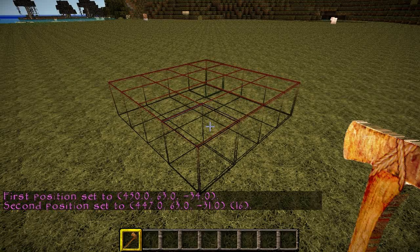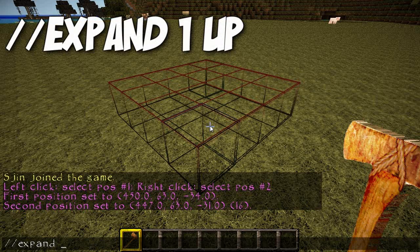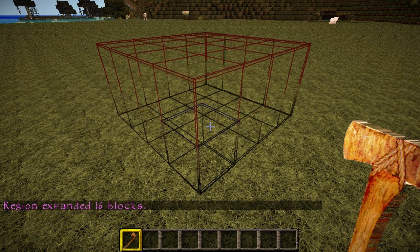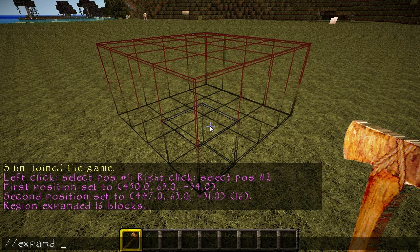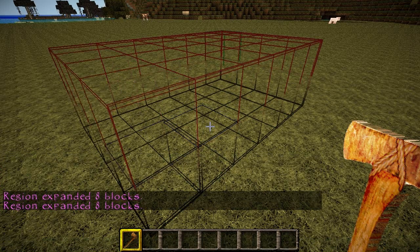There are a number of things you can do with that box. You'll have to check the WorldEdit reference page to see all the specific commands, but an example of one is expand. You can expand it by one up and it will move the region one block up. You can do the same by one south, north, east and west, up and down. So you can do all kinds of things with this region that you selected.